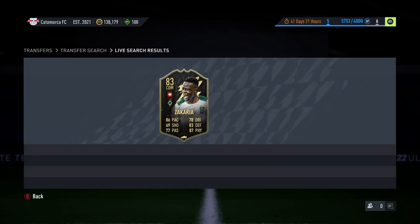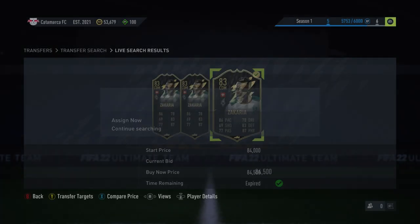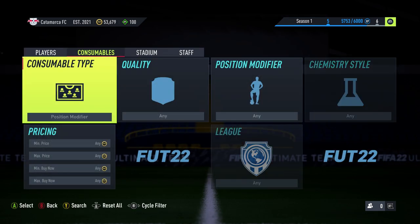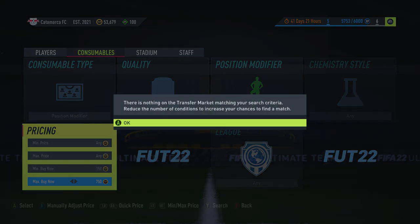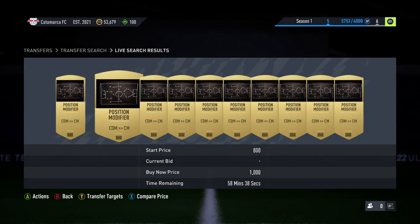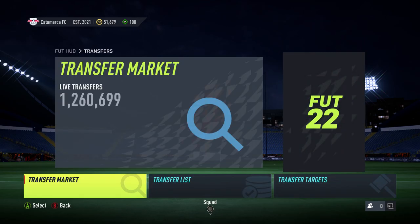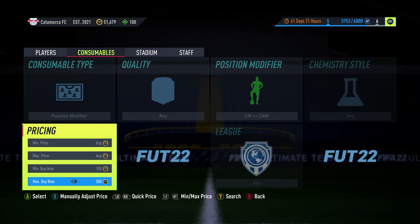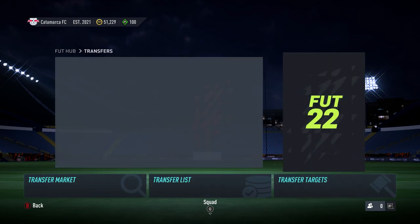85k is reasonable but not amazing — I want to try and get another at a similar price. There we go, 84.5k as a CDM — we'll buy that. Now you put them in your club and go to the transfer market, then consumables, position modifiers. The CDM conversion cost is about 1k, and the CM to CAM conversion is about 600 on PS but way less on Xbox — so it's about 1.5k total to convert both.